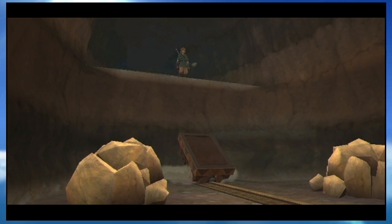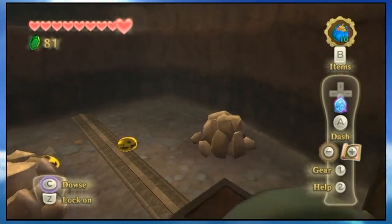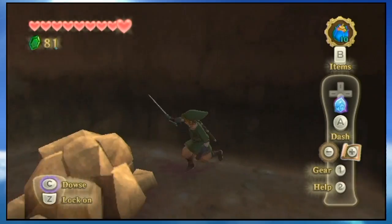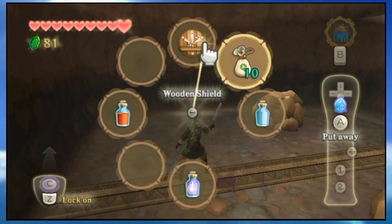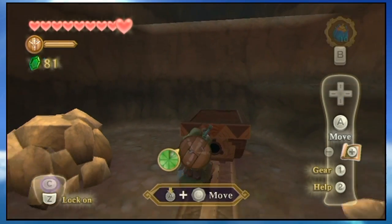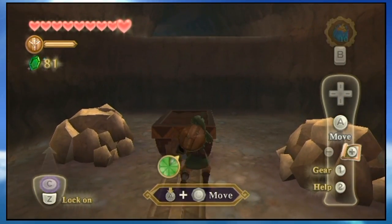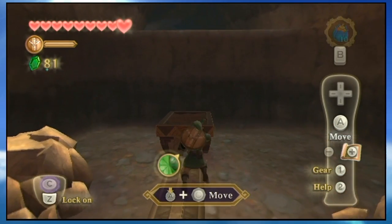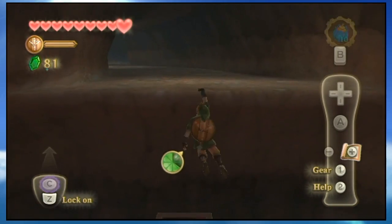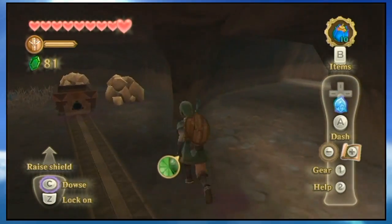Pushing the mine cart drains a little stamina, and you basically have to push it down here because that's how you get back up on the other side. Here's a new type of Cue — the electric type. That's why I have the wooden shield. If you shield bash against a fire enemy with the wooden shield, it won't do anything. But if you just hold your shield up against electric enemies, it will break instantly.